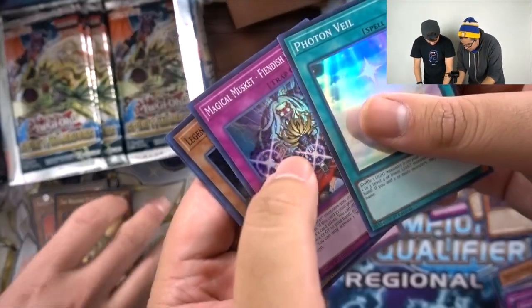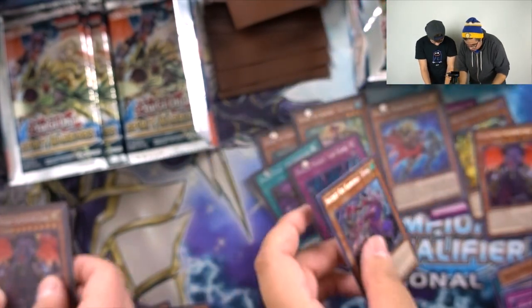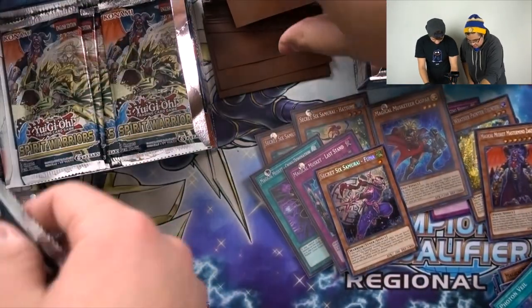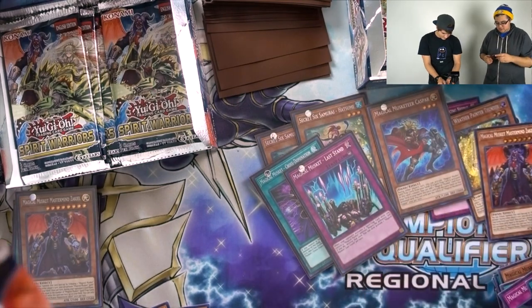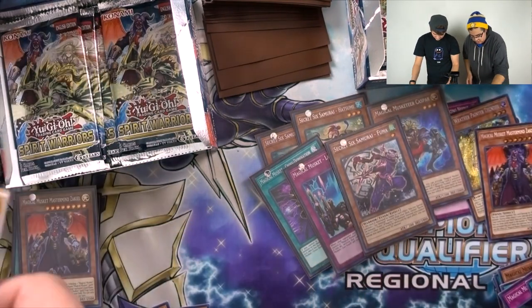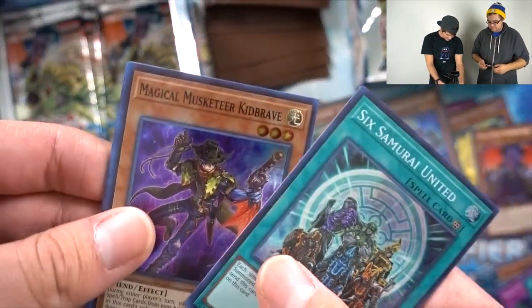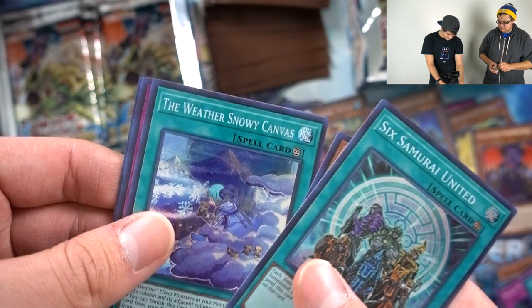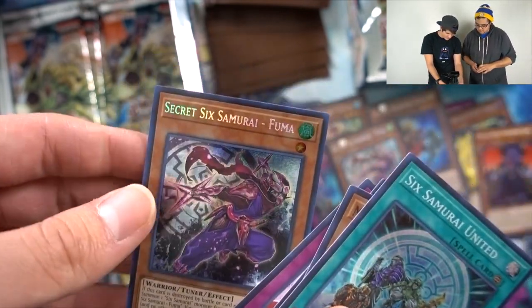We got Photon Veil, Fiendish Steel, Shanae, another super Gateway, and a Fuma. Need that card. Six Samurai United, another Kid Brave, Weathery Snowy Canvas, Magical Musket Desperado, and Circuit Six Samurai Fuma.